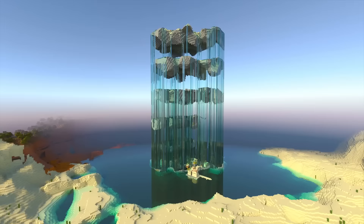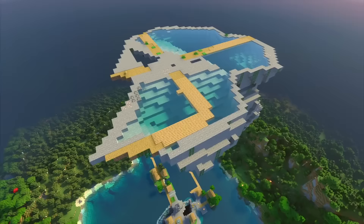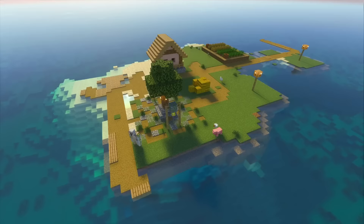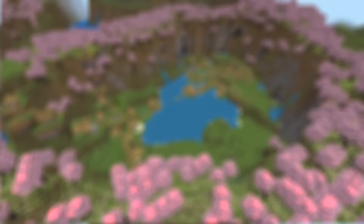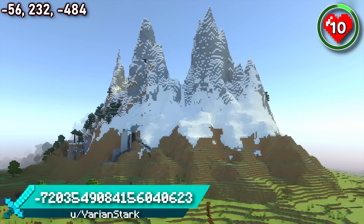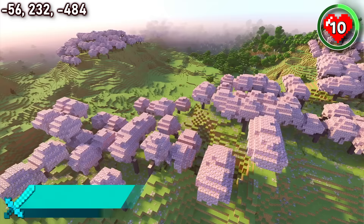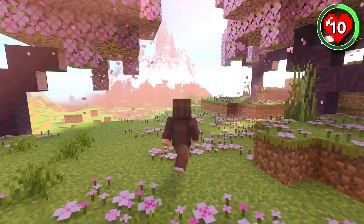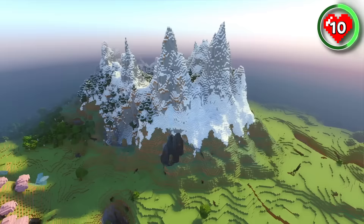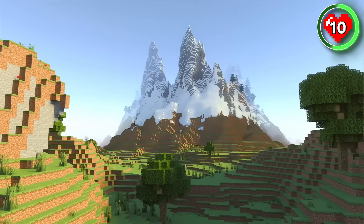Thanks for making it this far into the video. As a reward, we've saved the most amazing 10 seeds for last. Check out these amazing jagged peaks — they are some of the sharpest peaks we've ever seen. There's loads of flat plains and cherry groves around the mountains, giving you an excellent opportunity for building. Whatever you choose to build here, you can guarantee it will have the most eye-pleasing backdrop in Minecraft. Who wouldn't want to live where they get to look at this every day? Maybe you could build a majestic castle that spirals up the peak, where you can rule over your kingdom and live amongst the clouds.